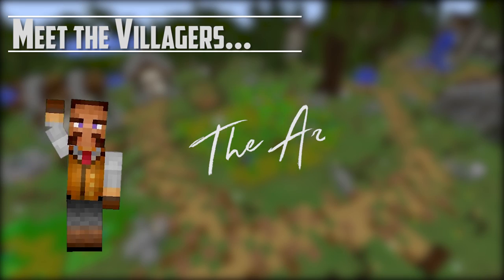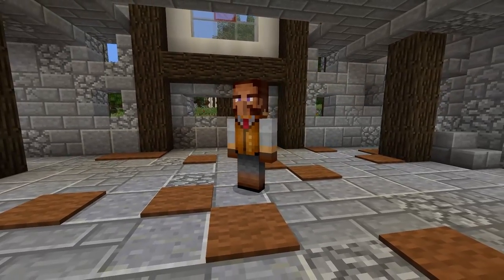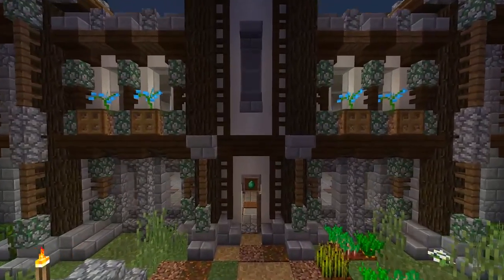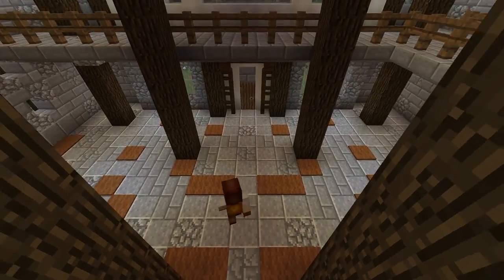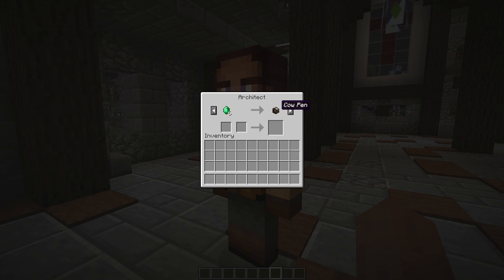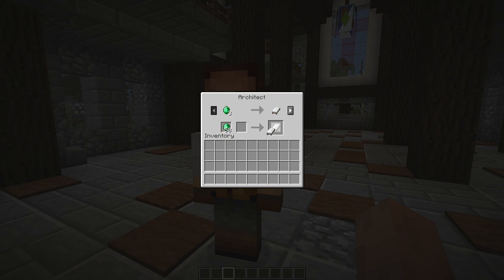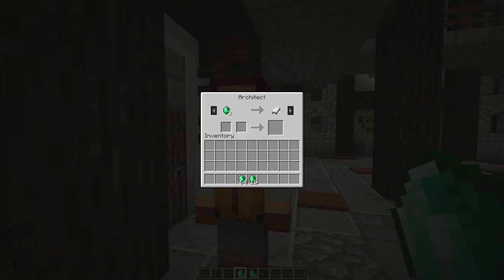Now let's say hello to the architect. So the architect isn't really a villager — he doesn't claim a bed and he doesn't sleep, he pretty much just wanders the town hall all day. Did I mention there's a town hall? Yeah, there's a town hall structure now. It doesn't do much yet other than give the architect a place to wander, but much more will be added to it in future updates. The architect will spawn automatically inside the town hall once you build it. For now, he's mostly just a vending machine and you trade with him to buy all of your new structure markers. Only structure markers that come from the architect will work in creating a new village structure — the architect represents the first step in giving the player their own economy that they need to manage carefully.